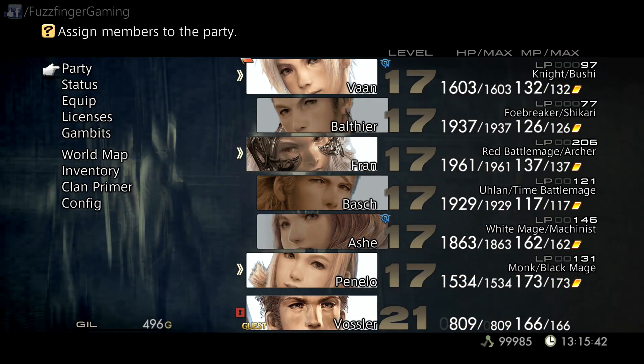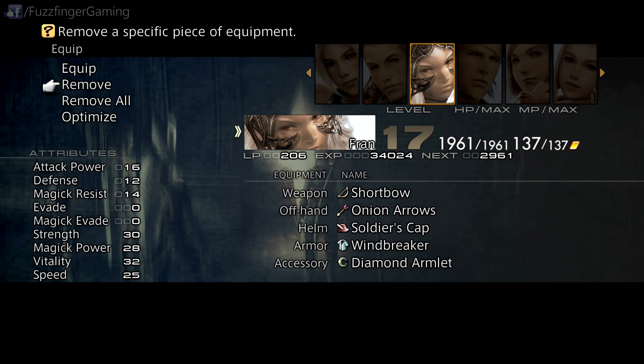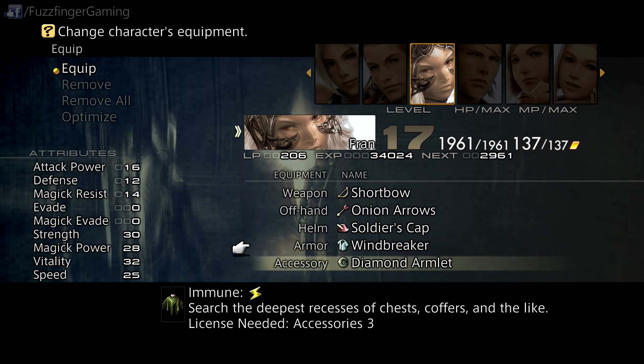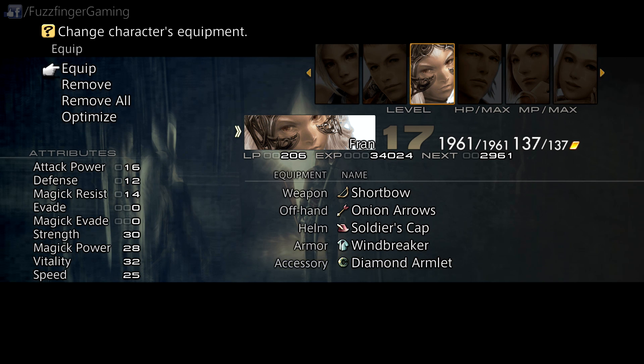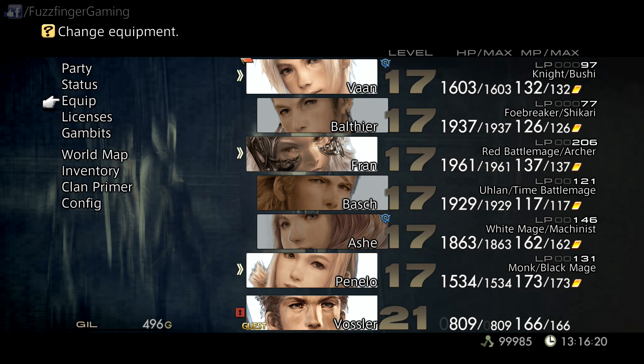One piece of equipment I'd like to show you is the Diamond Armlet. You can see Fran's wearing it as her accessory — you collect that from the first stage of the trials, which I'm going to show you in a moment. When you equip it, it basically changes the treasures around; it says it searches the deepest recess of chests, coffers, and the like, changing them to rarer versions. I'm going to equip it on Fran for a while. We're going to head back to the main menu, having saved our game, and begin the trials — I'm going to try and get through the first 10 with this setup.